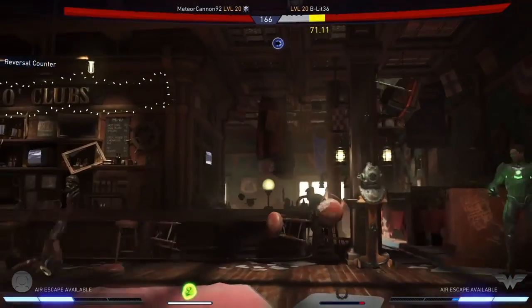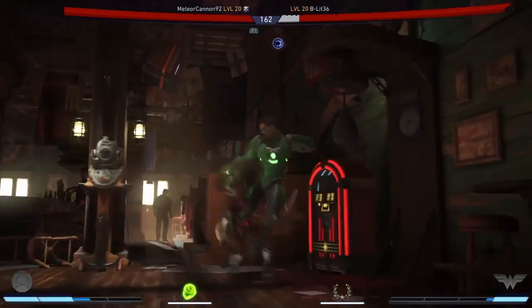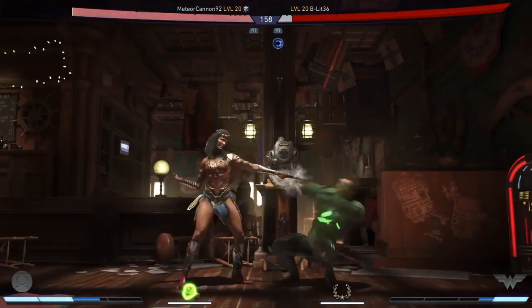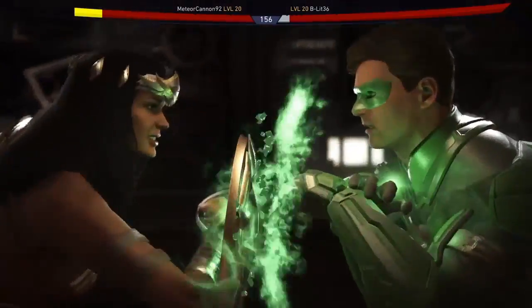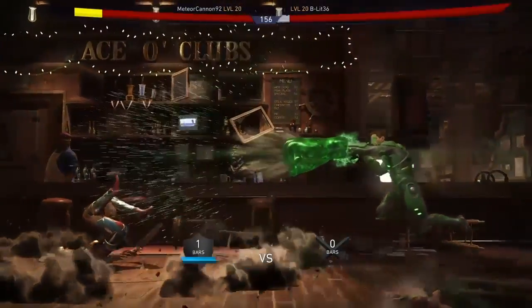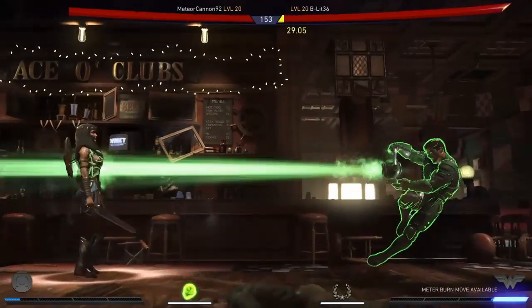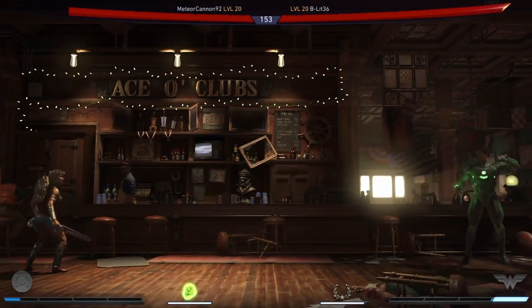One of the big things in this matchup is that Green Lantern can punish a shield toss. What I tried against this player a few different times was saying, okay, I understand that you know you can punish this, but I need to try to take away your meter. Because when I do get in, I can't afford to keep taking 30% of my life when you just stagger your back ones.